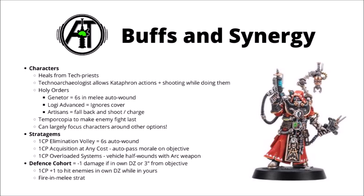A few of the Holy Order traits can help out Cataphrons. The Genetor one can get you sixes in melee to auto-wound — okay on Hydraulic Claws, though bear in mind they're massively high strength so they'll tend to wound things quite well anyway. The Logis Advancement trait can allow them to ignore cover, which is okay but you already have high AP on the guns. The Artisans one can allow them to fall back and shoot and charge — for a gunline unit like those Grav Cannon Destroyers, that could be pretty handy. Out of the relics, maybe the most important is the Temporcopia, to make an enemy unit fight last — nice to run alongside a melee Breacher squad so your opponent can't use the Intervention stratagem on you.